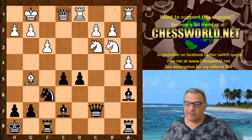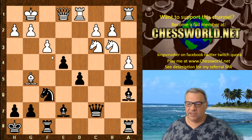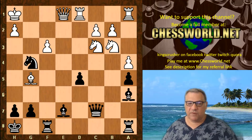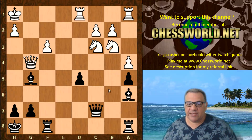Qc7, Bg5, and then e4. King h1 — if fxe then Bc5 check is good for Black, very dangerous because it feels like Ng4 after, so it's too dangerous to take. We have Kh1, exf3, gxf3, and now a nice move: Ng4 threatening mate and also the bishop. To parry this, White plays Qg1. We have Bxg5, Qxg4 — so the bishop pair is with Black here against the two knights.